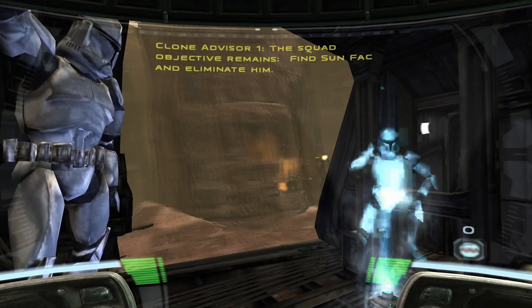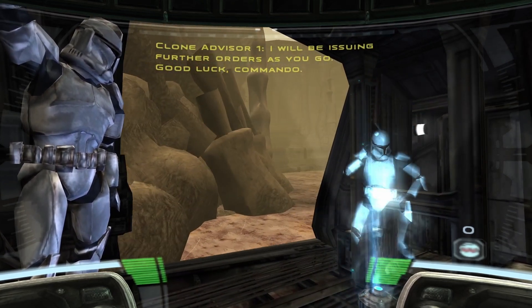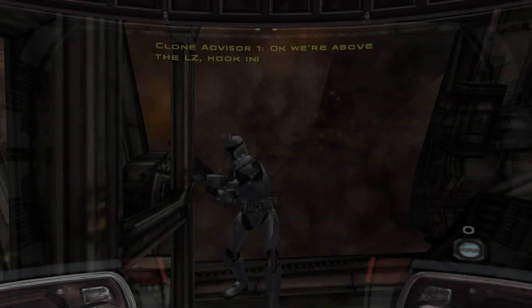The first level takes place on a Geonosian planet. There are different environments, such as Kashyyyk, a ship, and Geonosian itself. Each planet has about 5 to 6 levels, which for a game in 2005, that's a lot of playtime.